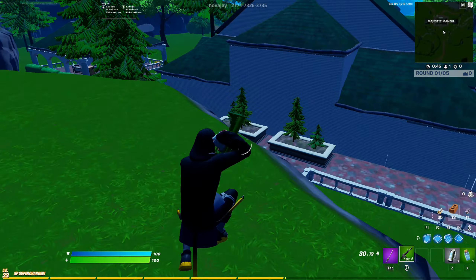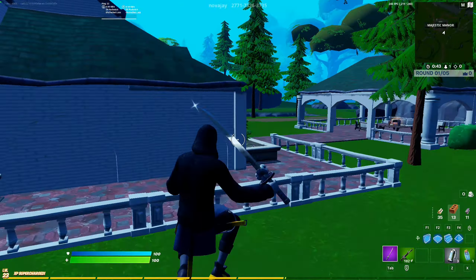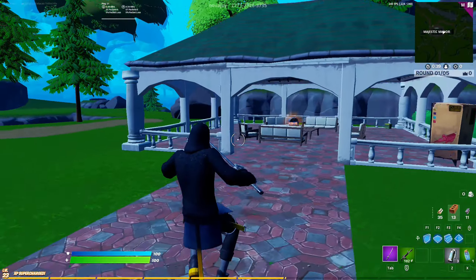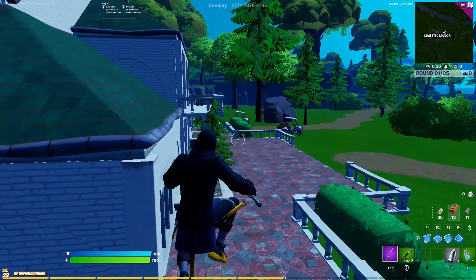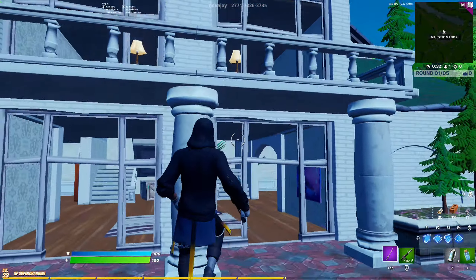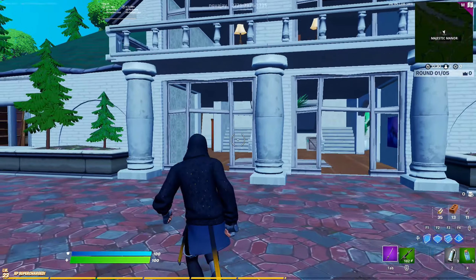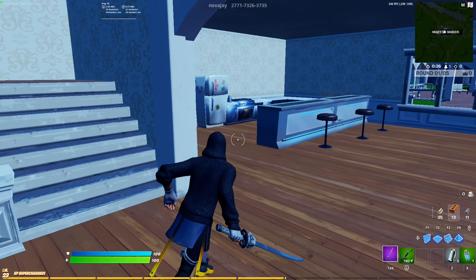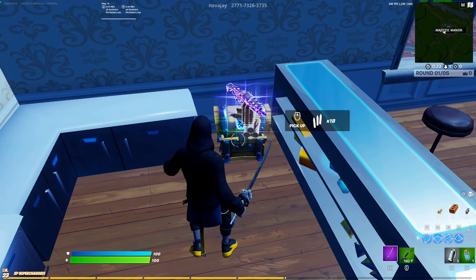We're arriving at Majestic Manor and so far it's looking pretty good but kind of empty. Hopefully the main building adds up and makes it look better. There appear to be golf carts from the trailer. It's already looking pretty good and I like these little buildings next to the side of the main building.